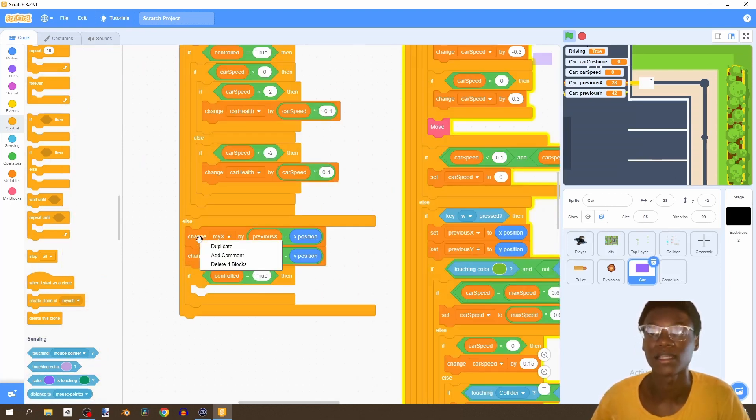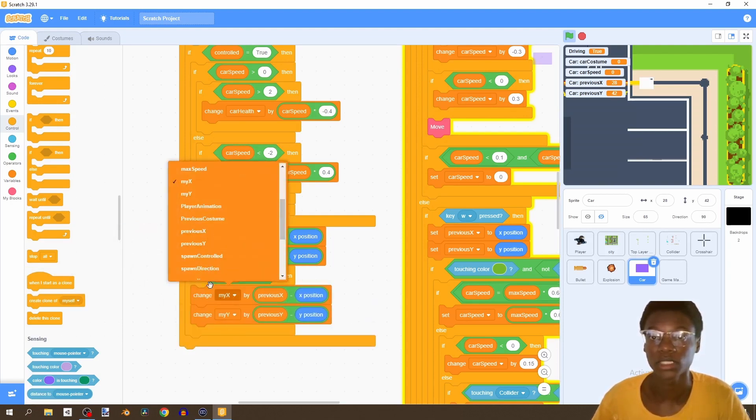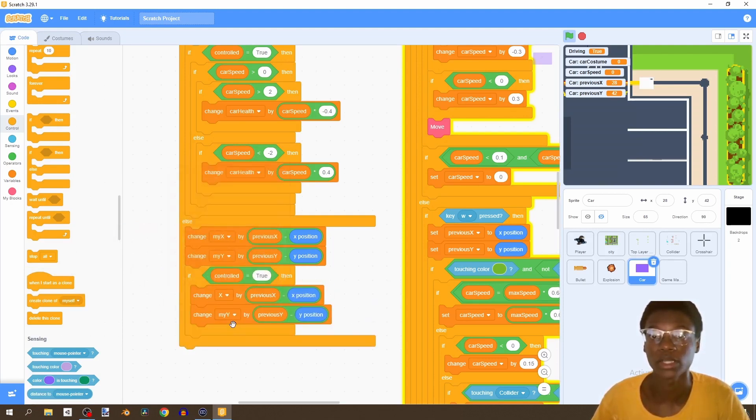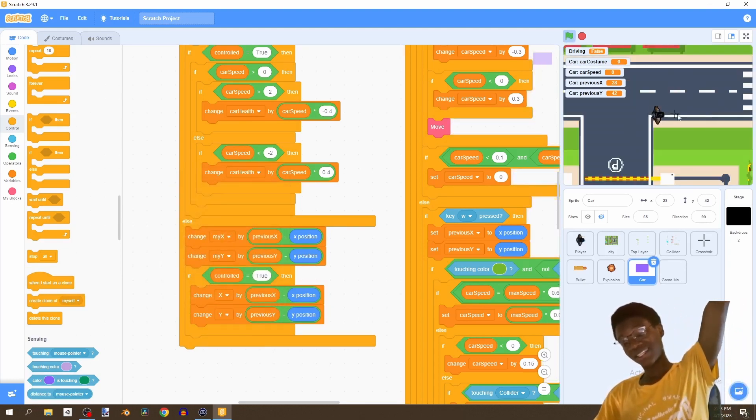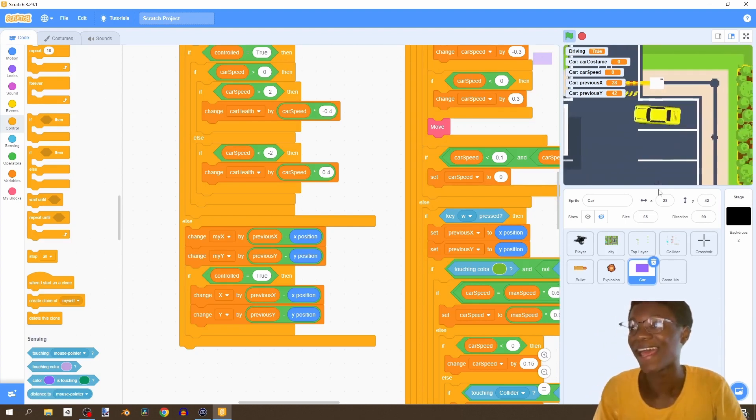If controlled equals true - I accidentally said 'two' there - then change X and change Y. That was a lot but hopefully it's worth it. Let's see if this works.